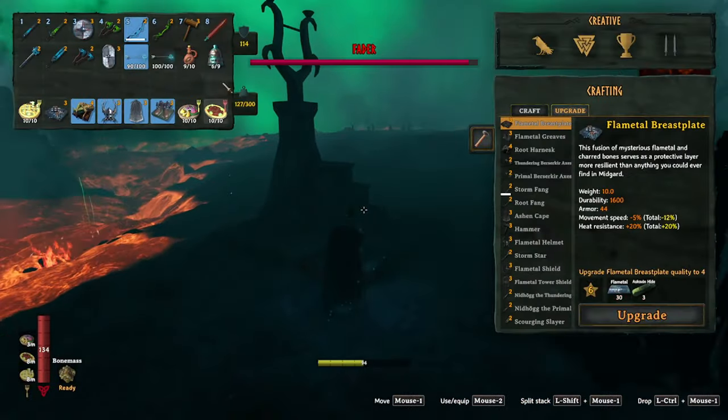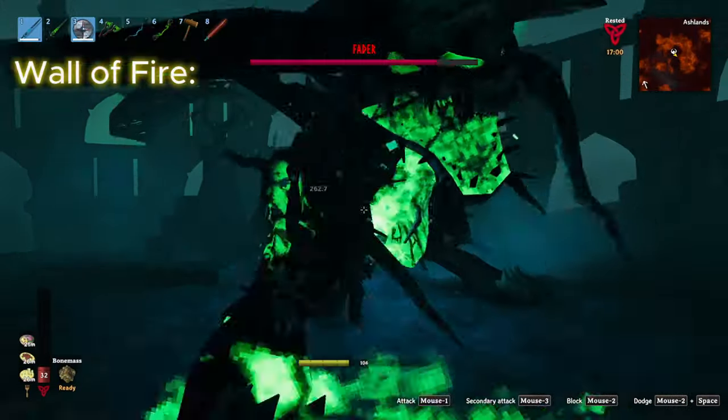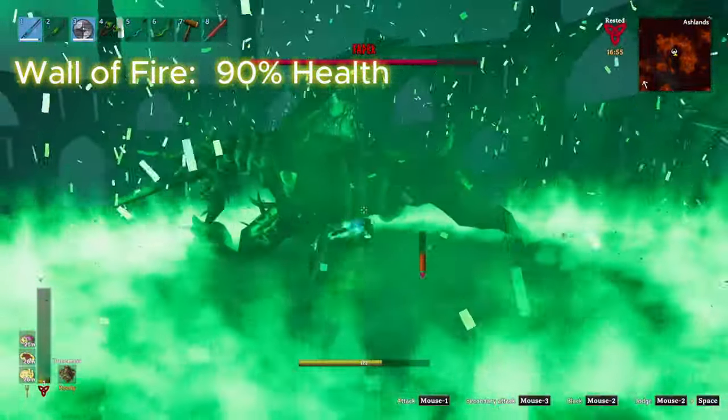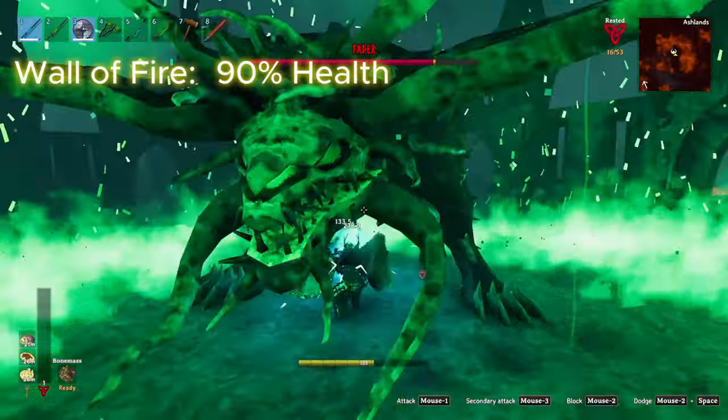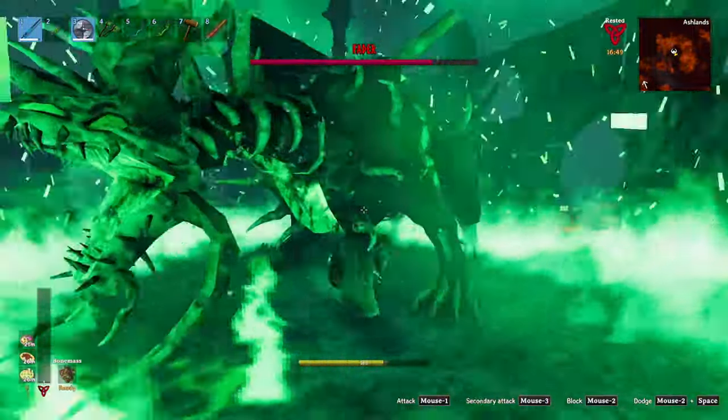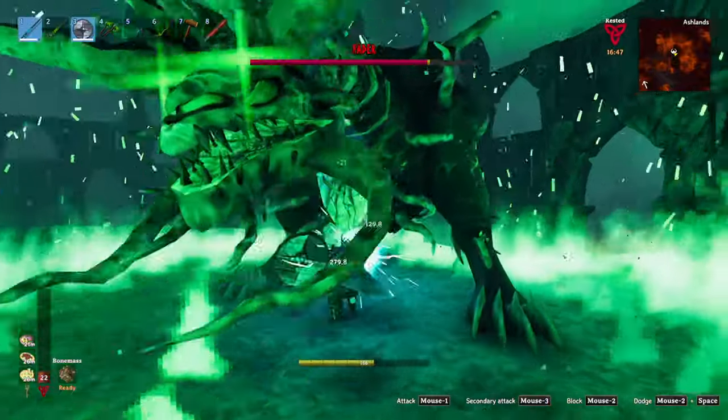His first health-dependent attack is a Wall of Fire. This will become active once the boss has reached 90% health, and will summon an AoE in a circle around the player, dealing 80 fire and 80 spirit damage. This particular attack can be jumped over with a high enough jump skill, but it can be difficult at times.